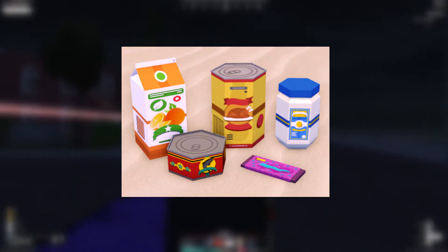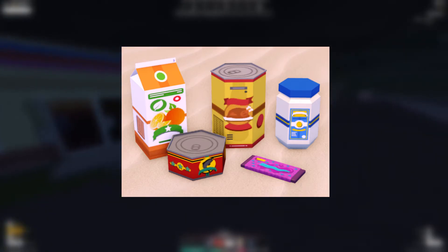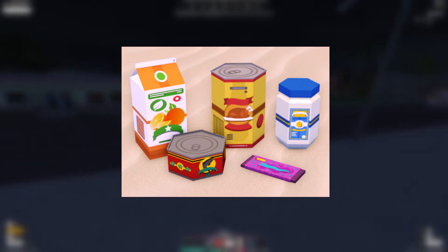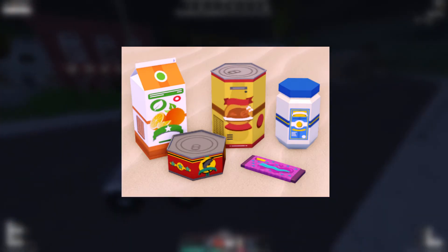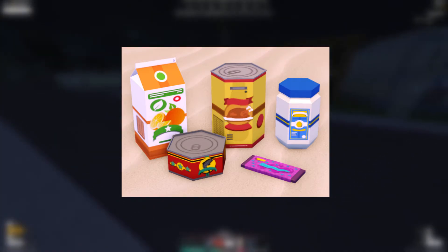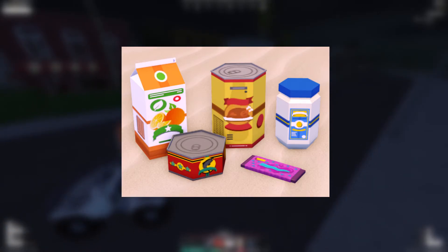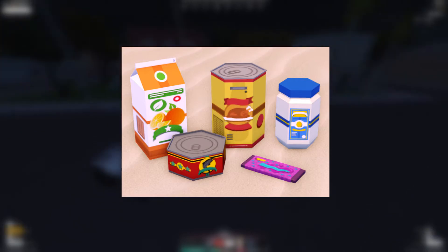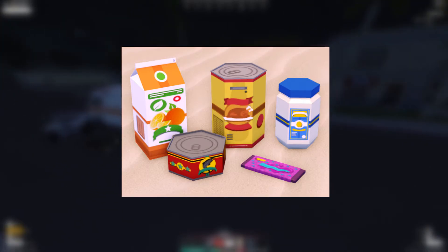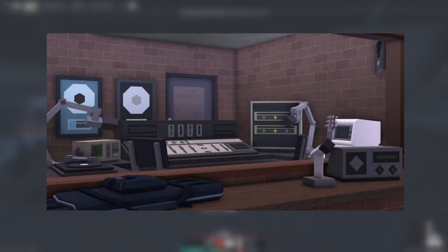There are also some new consumables — I think that's mayonnaise. A lot of the consumables will have new icons and images that look more detailed. There's an orange half-gallon carton, what looks like canned tuna, a new candy bar or stamina booster, something that looks like mayonnaise, and what I think is canned chicken soup. These could all be new consumables.